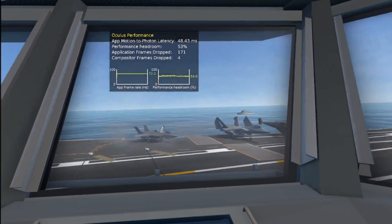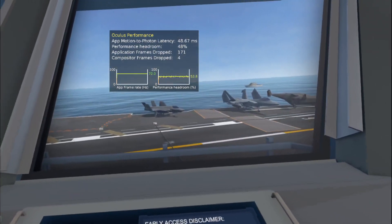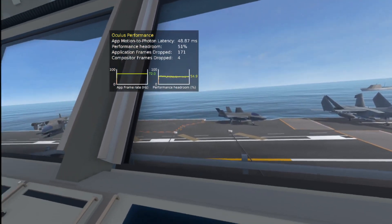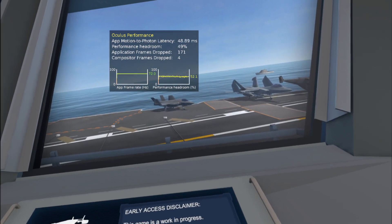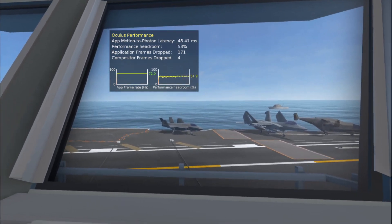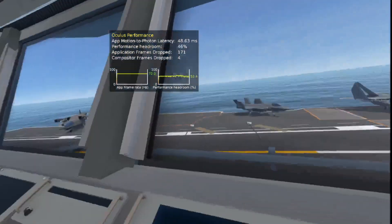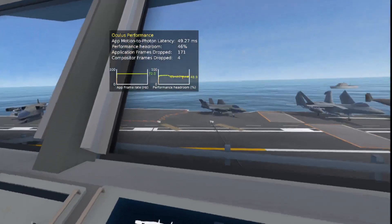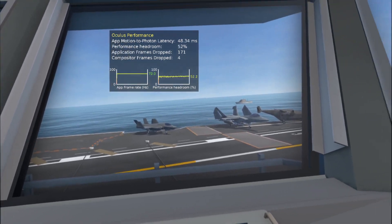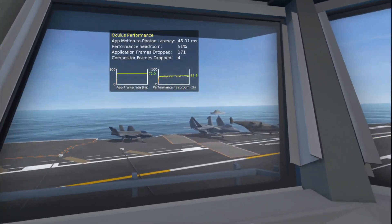This is a test of Oculus Quest Link using the official Link cable with VTOL VR. I am running through some new scenes. I have launched the app using SteamVR instead of Oculus VR. I tried last week — I didn't post that video — but I tried running with Oculus VR, and even though performance indicated it was good with plenty of headroom and solid frame rate, I experienced too much judder moving my head on an empty carrier. So we're giving SteamVR a shot — I chatted with BD and he suggested trying it.